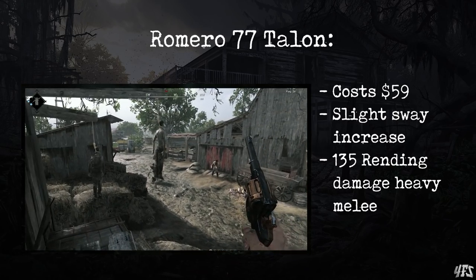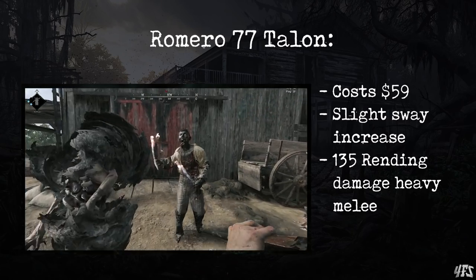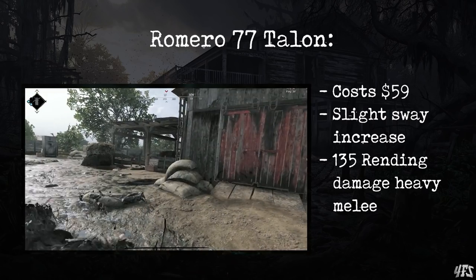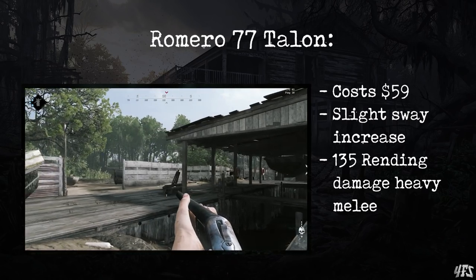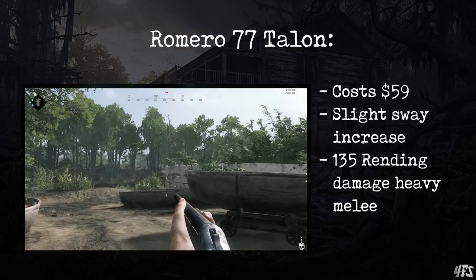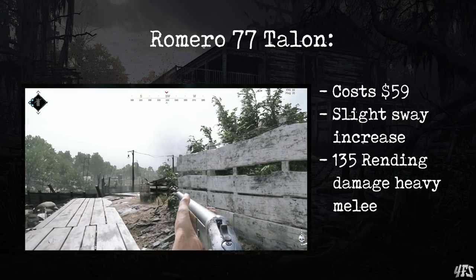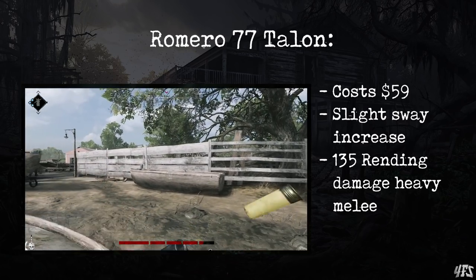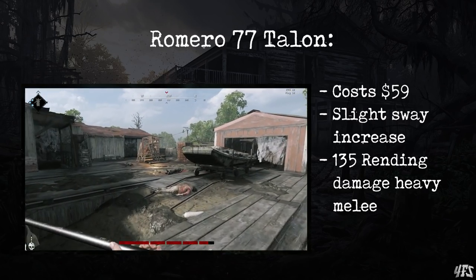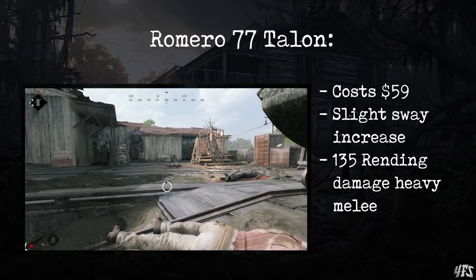The melee attachment deals 135 damage on a heavy melee attack, plus it will cause bleeding. Now this will one-shot hunters to the head, and it will consume a third of your stamina bar. It swings in a wide arc, it is clunky, and takes a while to wind up compared to smaller melee tools. The Talon is not a good melee attachment in the grand scheme of things, but in the event that you need to whack someone after landing only half of your shotgun pallets, it will do the job much better than a base Romero. Just make sure that you take some dusters to deal with those pesky immolators, because you will no longer be able to do a blunt bash attack with your buttstock.